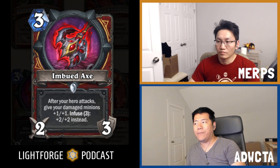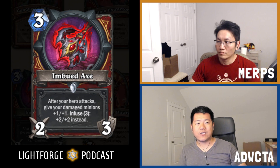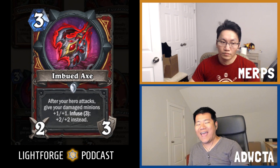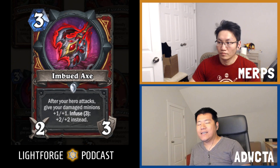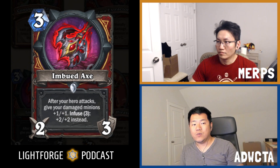This is a common weapon. Whenever warriors get a good common weapon with a boosted offering rate, you know it's going to be impactful. It is Imbued Axe. Three mana, 2/3 weapon. After your hero attacks, give your damaged minions plus one, plus one. Infuse three — plus two, plus two instead.